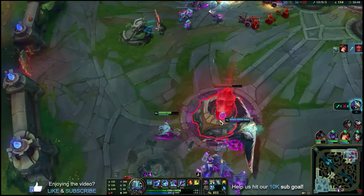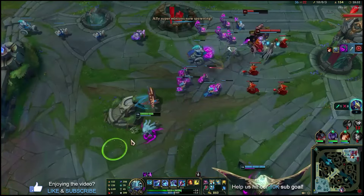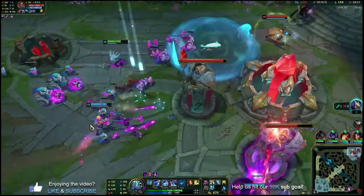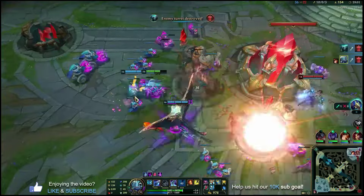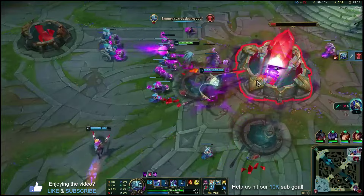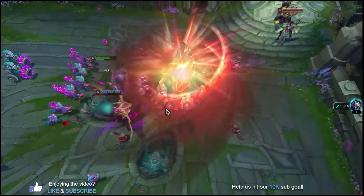Not too bad. I think overall Fizz is definitely strong. I think the items are probably what makes him the most strong. See if we can land one shark at the end of the game. What a cheese ball — just dodging all my sharks. But yeah guys, give it a try. I think Fizz is back, and the items are back. Anybody that can build these two items is going to be pretty strong.